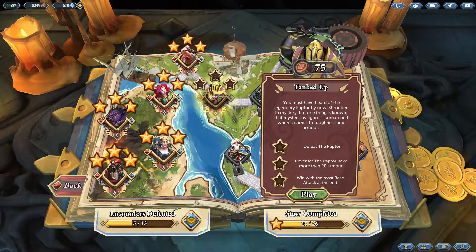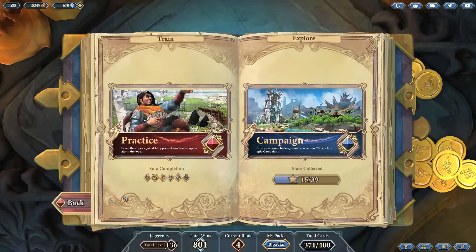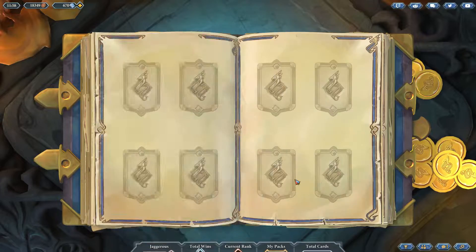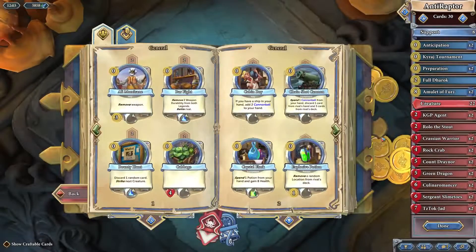Defeat the Raptor, never let Raptor have more than 20 armor, and win with the most base attack at the end. I'm thinking we play Raptor into Raptor and just tech in some green dragons and armor removal. We can definitely do this one. Let's look at our Raptor deck and go from there. I feel like most of these challenges you can do more or less with Raptor.